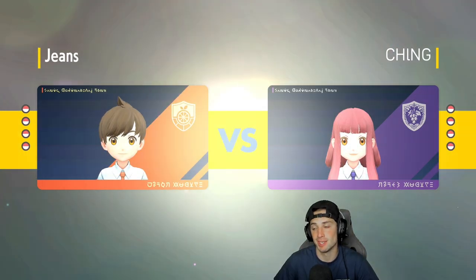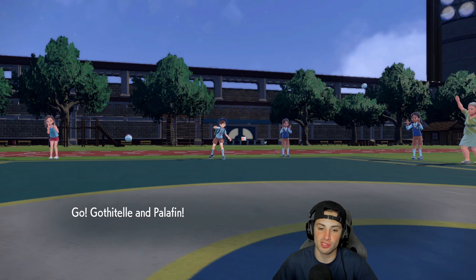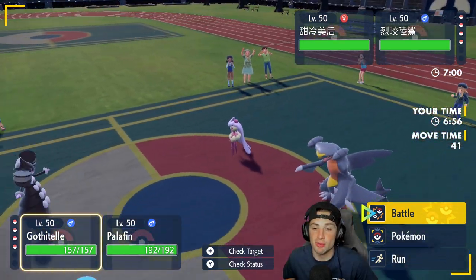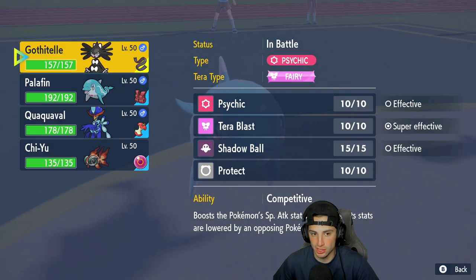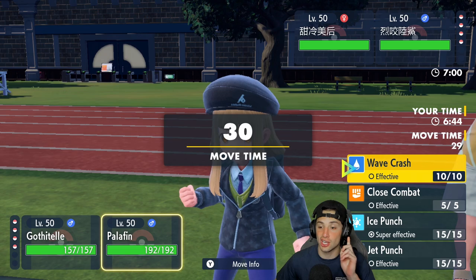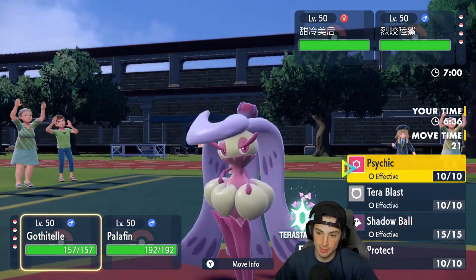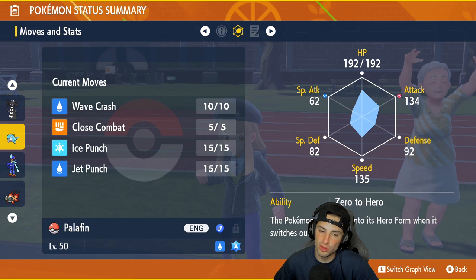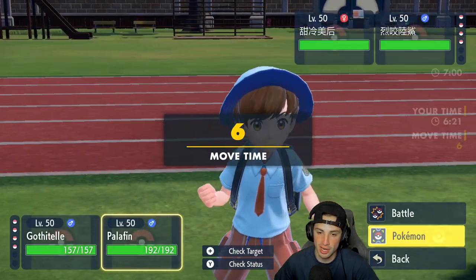No Gyarados lead. I'm thinking of swapping into a Fairy move which wouldn't be bad. Maybe I just stay in and go for Ice Punch with Palafin. Staying my Tera type and going Ice Punch is probably my plan. What's Palafin's speed — 135? She might not be faster than Serene Grace. I think I'll just hard swap and save it for later. I'll go Tera Blast with Gothitelle and hard swap into Chi-Yu.